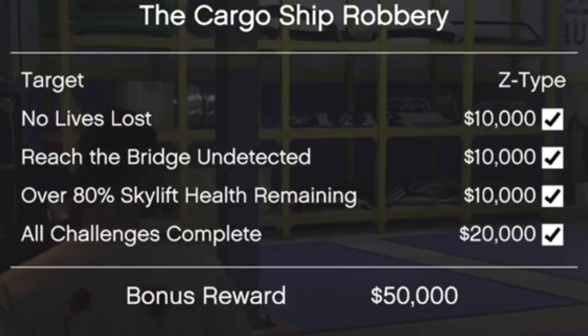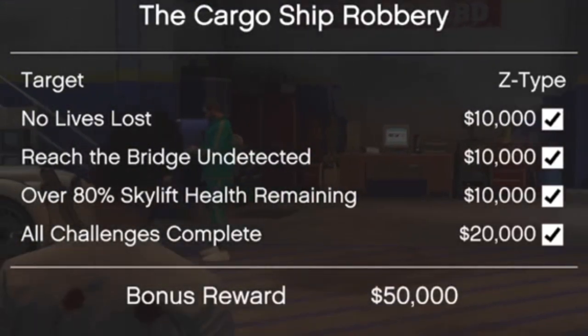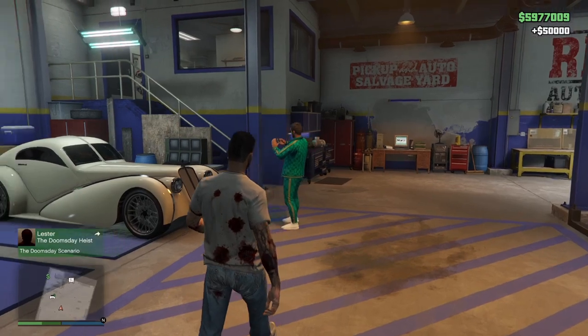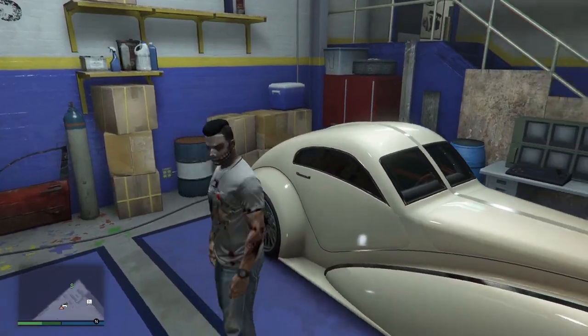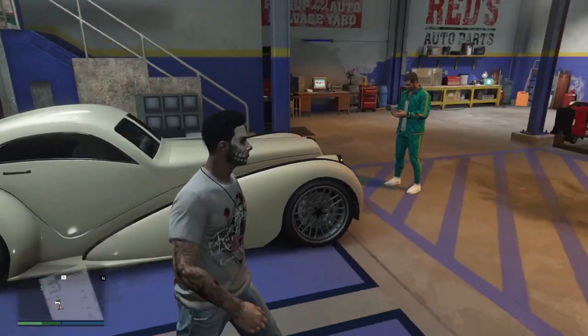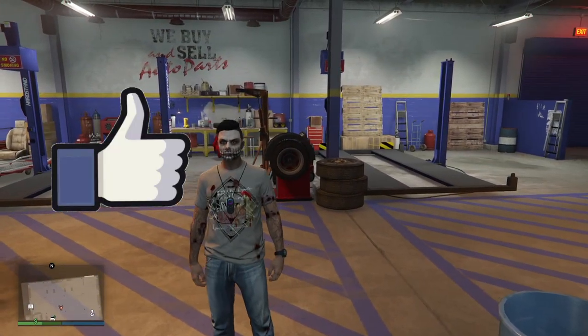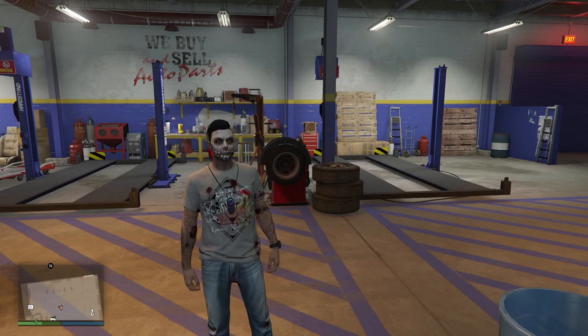And once you come back to the salvage yard, that will be the mission completed — robbery complete. And you can see: no lives lost, reach the bridge undetected, and over 80% Skylift health remaining. So that is the three elite challenge tasks done. That is how you complete the cargo ship robbery and complete all of the elite bonuses. Anyway, that's going to do it for this video — if you enjoyed it, please drop a like. If you want to see more GTA content like this, hit that subscribe button. I'll see you in the next video. Cheers.